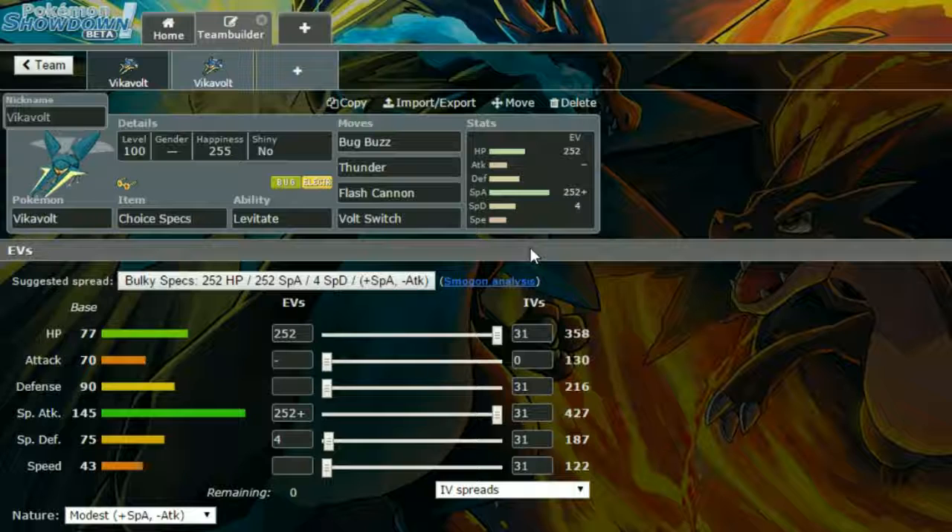Starting off, we have a Choice Specs set with Levitate — the only ability Vikavolt can have. We have Bug Buzz and Thunder, both strong STAB moves, Flash Cannon to cover rock types because they're going to be annoying, and then Volt Switch to swap out — sometimes you can just take a hit and get out and bring something in fresh. As for EVs, we have max HP, max special attack with a modest nature, and four in special defense.